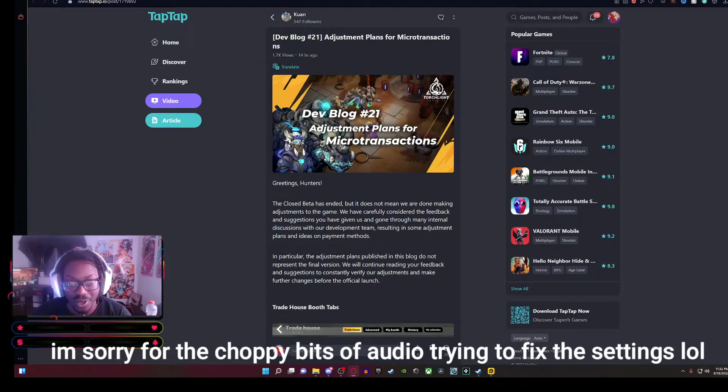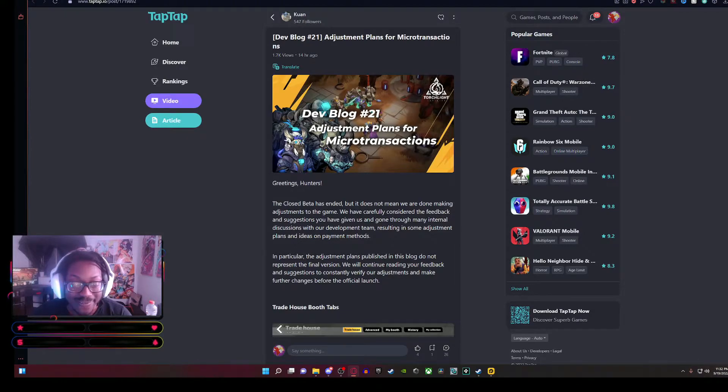Alright guys, the awaited news is finally here — Dev Blog number 21 has finally arrived for Torchlight Infinite. This is probably the biggest dev blog that Torchlight could have ever released out of all other dev blogs from all of the closed beta tests up until now. Throughout the recent closed beta test 3, which has now ended, the game went through a little bit of controversy.